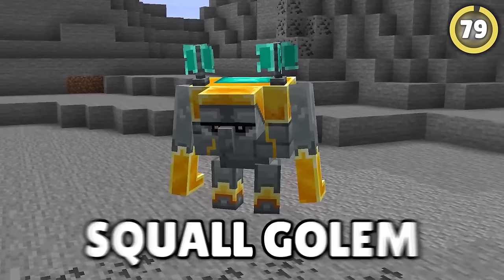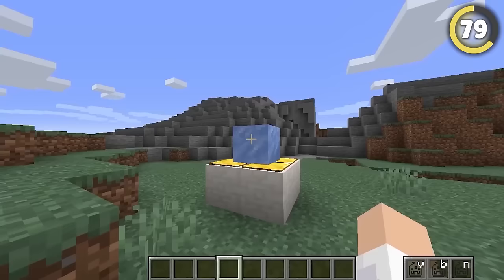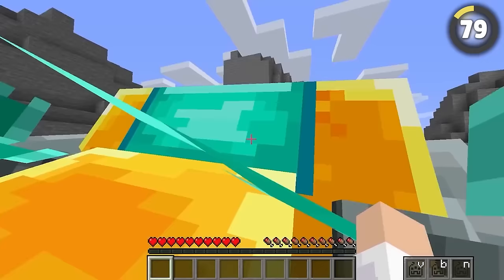Then there's the Squall Golem. These guys behave eerily similar to the Warden. In dungeons, they start off totally still on the ground, until a nearby resonance crystal is activated. This is when they power up and quickly charge towards you, attacking you with quick, fast-paced attacks like a supercharged Iron Golem! It can even cause huge shockwaves that send you flying through the air!